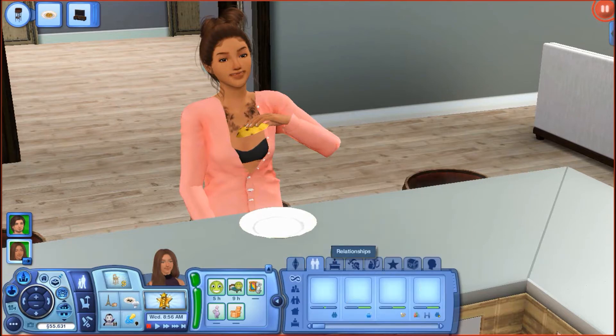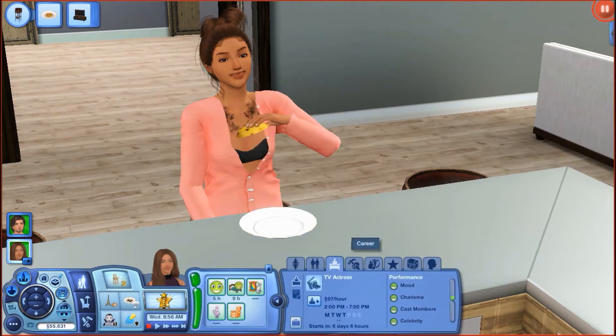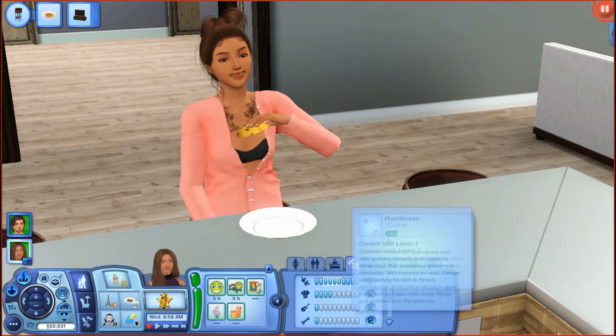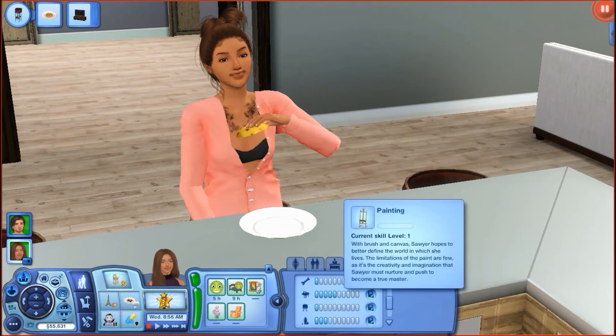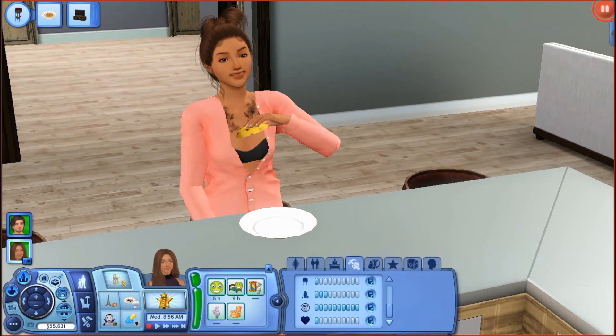Her relationship — she's doing pretty good. Her best friend is Caroline Langley, which was created by Sam, who I will link down below. She is currently a TV actress in the film career. She's mastered the charisma skill, cooking one, guitar one, handiness one, level 5 piano, level 1 painting, level 3 mixology, and level 1 sintra.